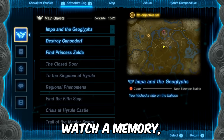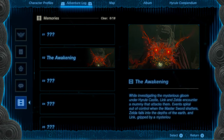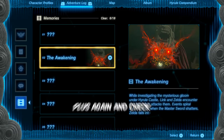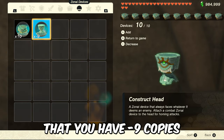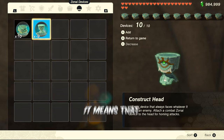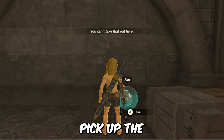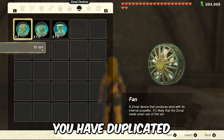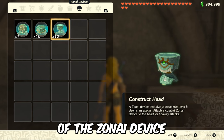Now press minus and watch a memory. After that, press plus again and check that you have minus 9 copies of the zonai device that you want to duplicate. If you see this, it means that you have succeeded — pick up the thrown device and open the menu again. You will see that you have duplicated 9 copies of the zonai device on the right.